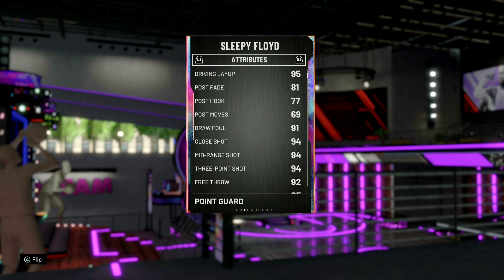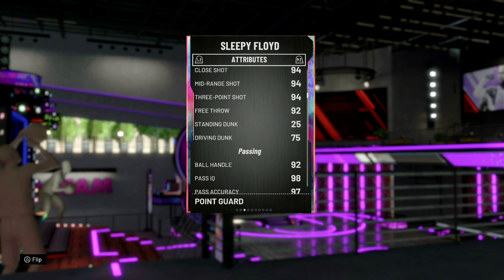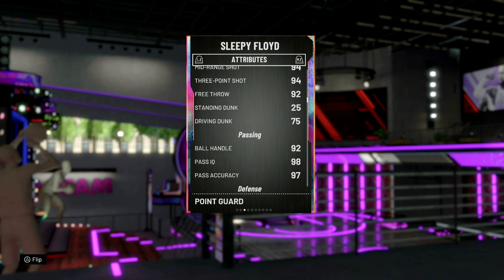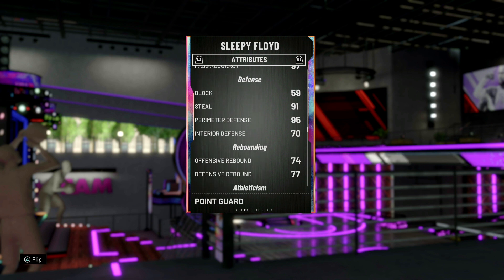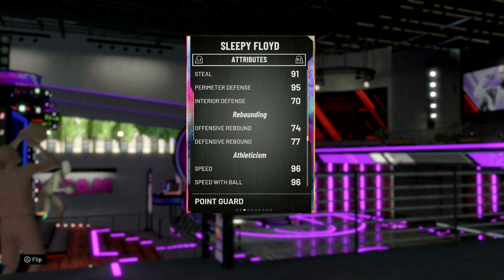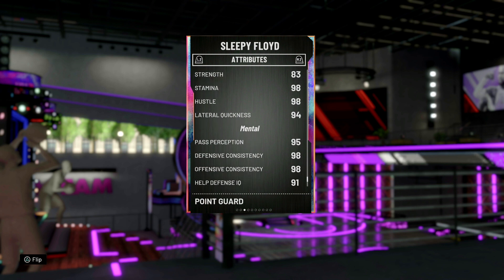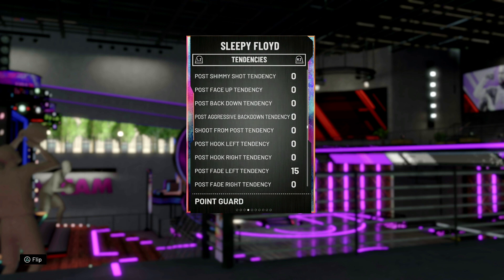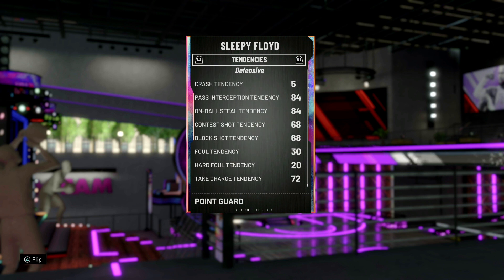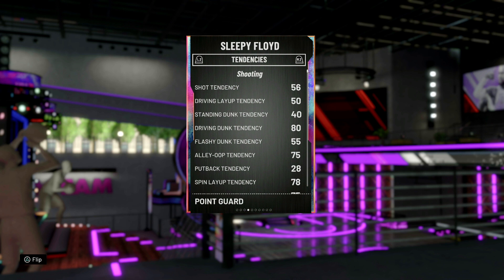95 driving layup. Pulse rate of an 81. Pulse hook — so that's not looking good. 3.94. Driving dunk of a 75. Come on now y'all — it's Sleepy Floyd, already looking a little questionable. Ball handle of a 92. Passing of a 98. Still pretty good. Perimeter defense 95. Rebounds alright. Speed with ball 96. Strength kind of low, 83. Offense 94. So his card's looking alright stats-wise, but that's not the greatest. On-ball steal of a 84.